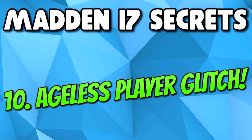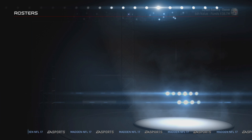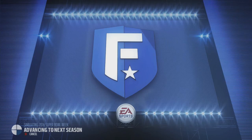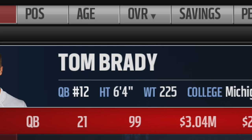Last but not least, and possibly my favorite secret, is the ageless player glitch. You can do this with any player in Connected Franchise — today we'll do it with Tom Brady. As most of you know, if you play through an entire season of Connected Franchise, Tom Brady actually retires after his first year. What you can do is go into edit player and change his age to as young as you want. I changed Tom Brady to the youngest possible, which is 20 years old, then simmed through an entire season to prove he will not retire and will stay on your team for as long as you want. You can do this over and over again. I wish I could do this with Peyton Manning, bringing the ageless wonder back into Madden 17.